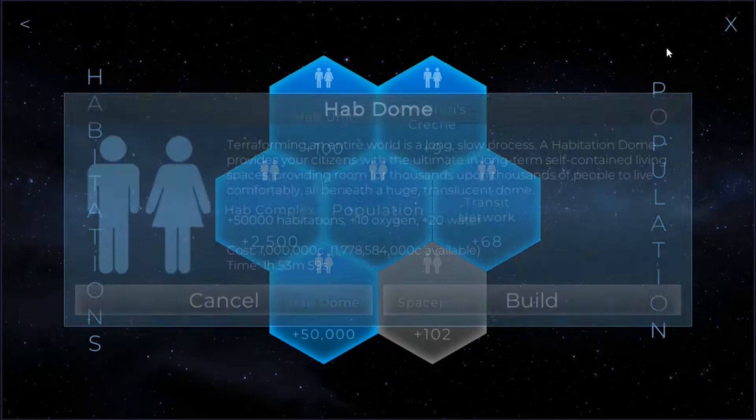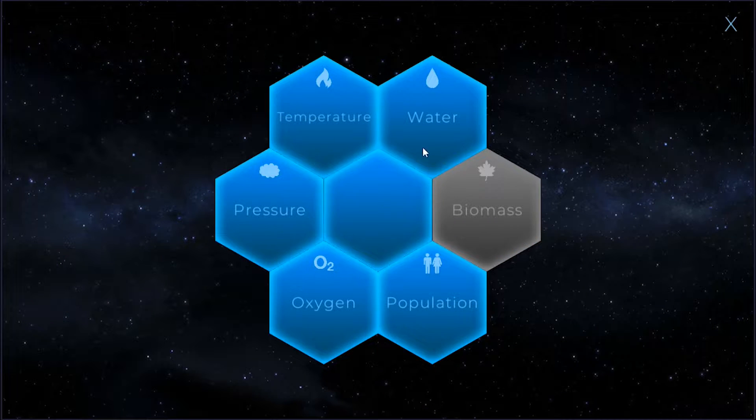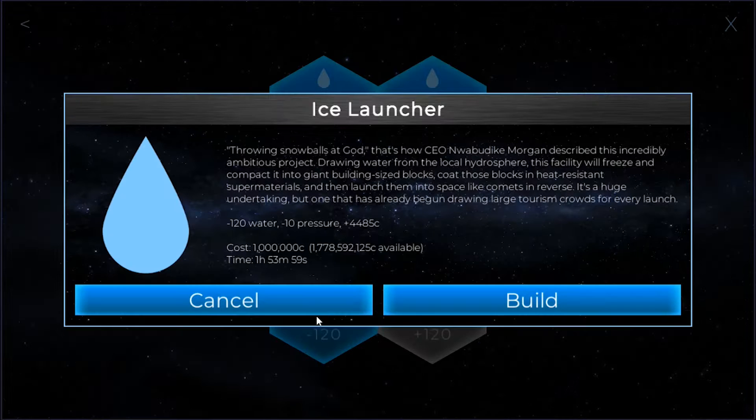Each hab dome is plus 20 water and plus 10 oxygen. So with four hab domes, that's 120 water and 40 oxygen. If I build an ice launcher here, that cancels out the 120 water because it's minus 120 water. Plus it generates some credits, which is nice. And it's also got minus 10 pressure.